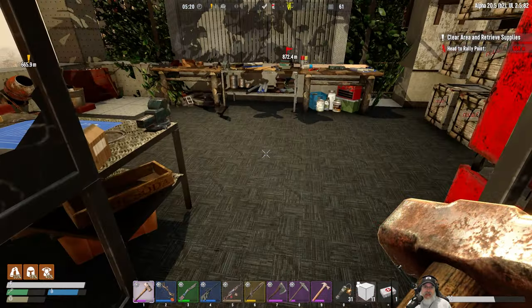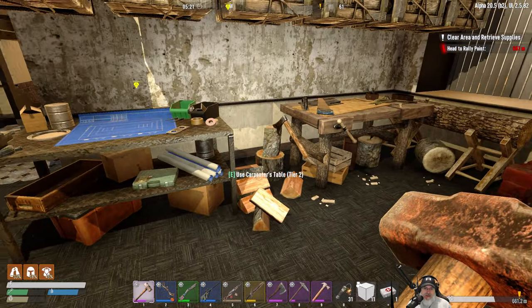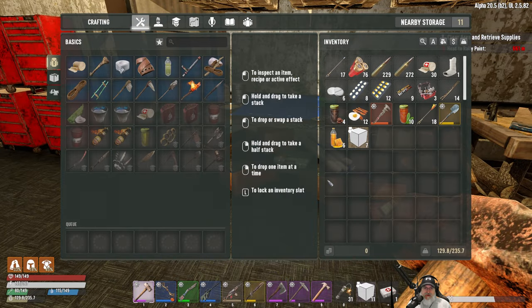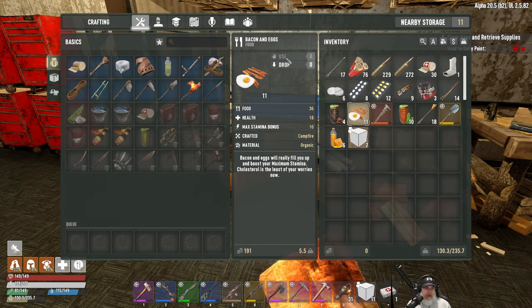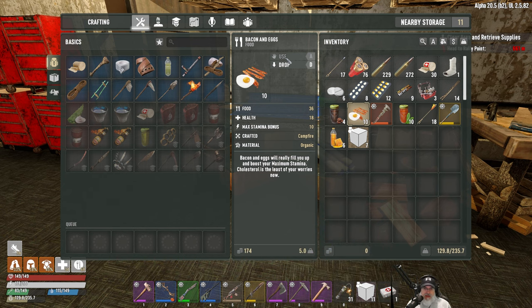All right, let's take a look and see what's going on in terms of upgrades. We do need some food, so let's throw back a couple of bacon and eggs, maybe even three.